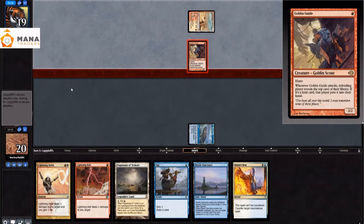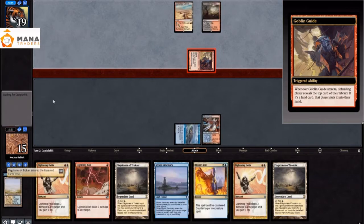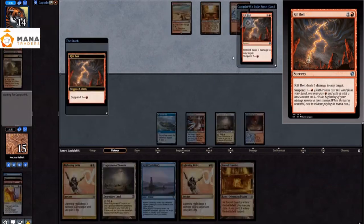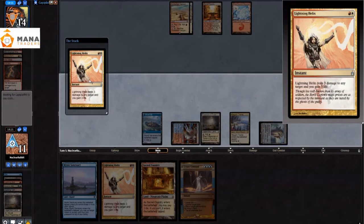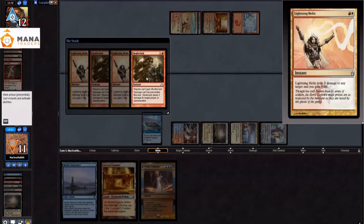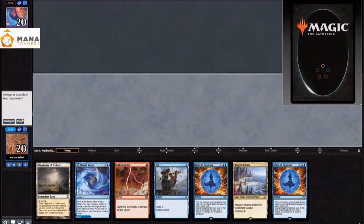We keep the next hand — it seems fine, we just need to draw a red source. Goblin Guide gives us a red source. We bolt the Goblin Guide and draw the Flagstones of Trocaire from the trigger, which is terrible — we want any other land. They suspend a Rift Bolt that comes to our face. We try to bait out a Skullcrack by playing the second Flagstones and casting Lightning Helix with three mana left. They Skullcrack — I got them. Then they play the second Skullcrack. Yay, Modern. They Lava Spike us to death. I went for the bait; they had it twice.